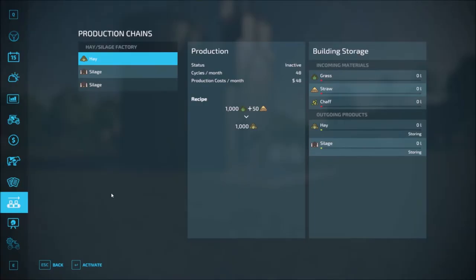We have to go in here. So it takes hay and silage and stores it. This is what you need: grass, straw, and chaff. And it stores them all.